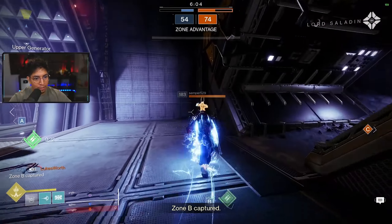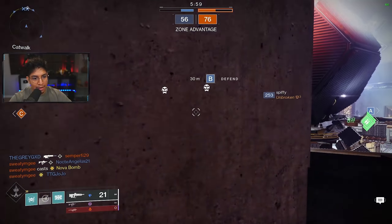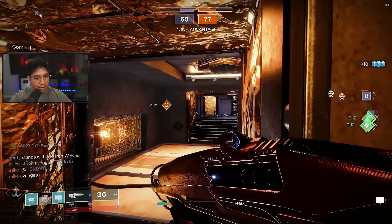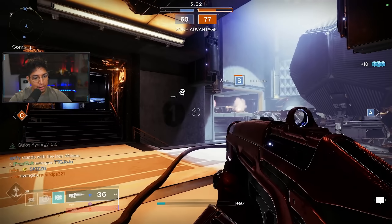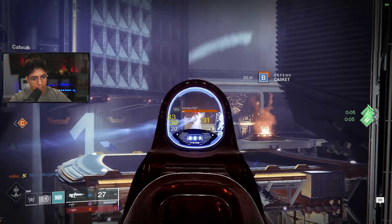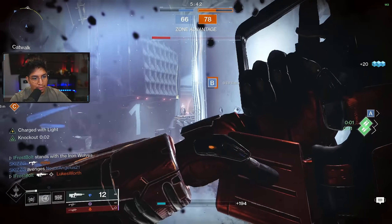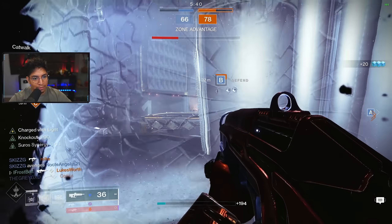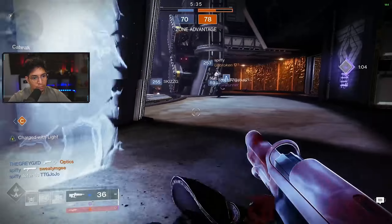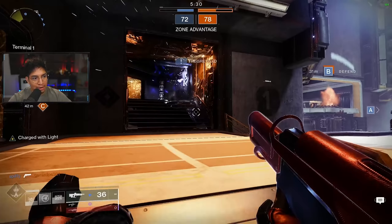I'm going to get rid of this Warlock. I went to the wrong spot — that's fine, at least we have B, and that's huge. This guy will definitely come this side. I want to get a tag in there just in case. I didn't even see the guy on B. They have a Rift. Okay, we got the player on the right side dead. We've got to keep holding this lane down.